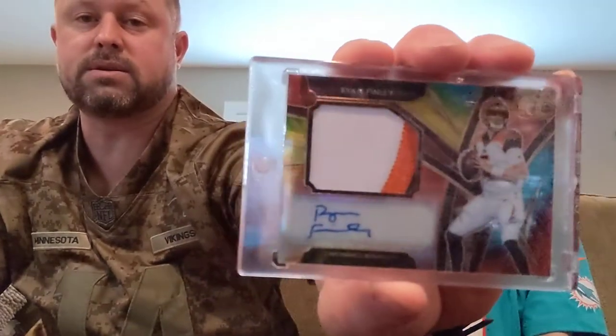Here's Ryan Finley RPA Tie-Dye, Bengals. And another Hakeem Butler — quite a few of him — it's another tie-dye with a pretty sick patch.